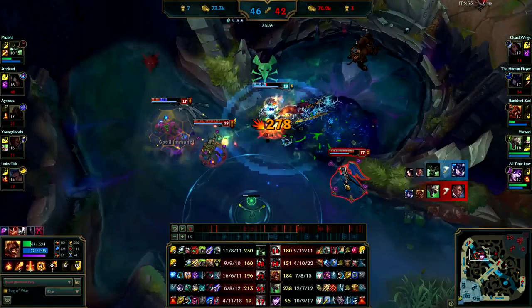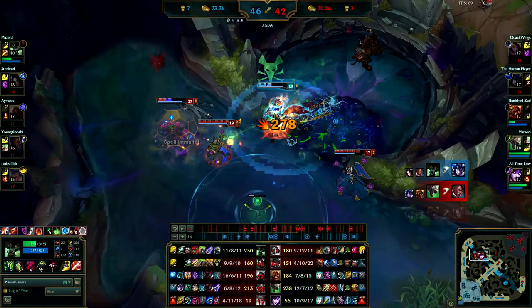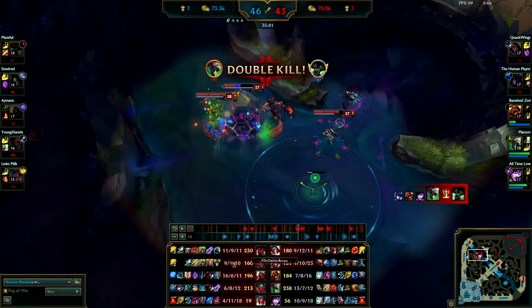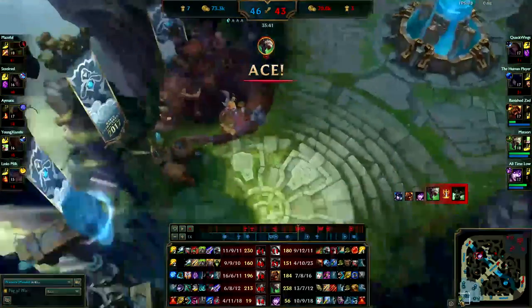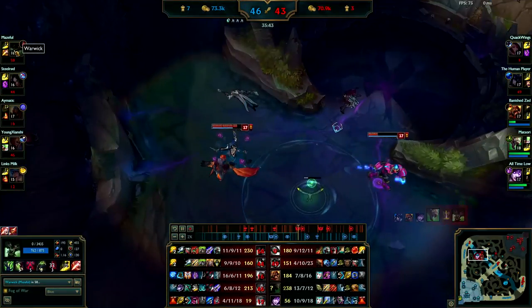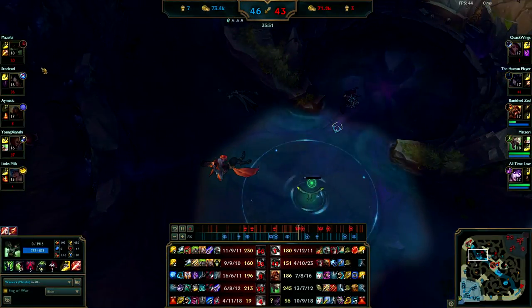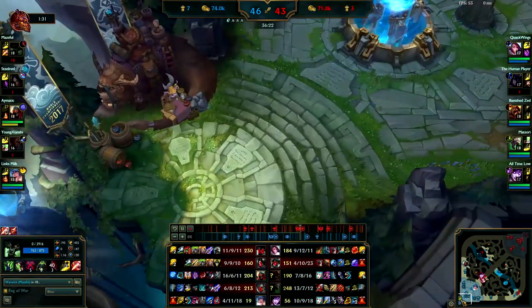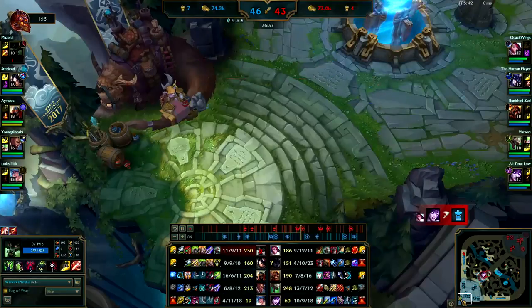See how Morgana has a Rylai's — it's one slow item. Even though you have Swifties and it resists slows, it's not good enough to the point where you're being slowed right now and you're not actually getting any closer to them. So those Swifties are a completely useless buy. That's why you should be buying Tabi, Mercs, or mobility boots. If you really know what you're doing, mobility boots are good for getting picks and getting around the map. If you're new to Warwick I highly suggest Tabi or Mercury Treads.